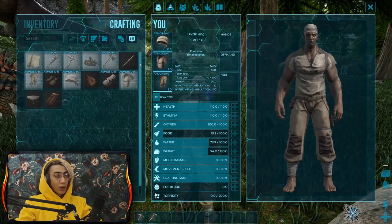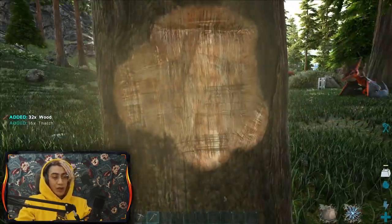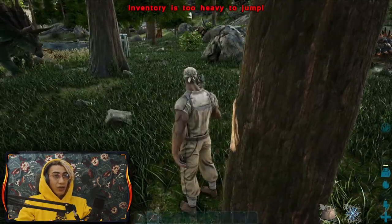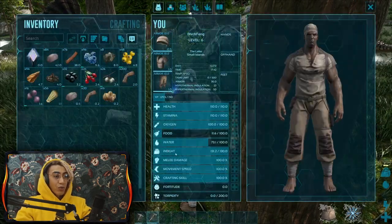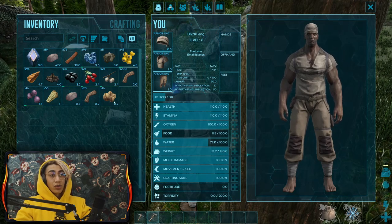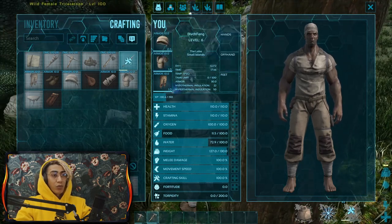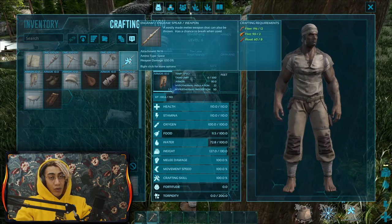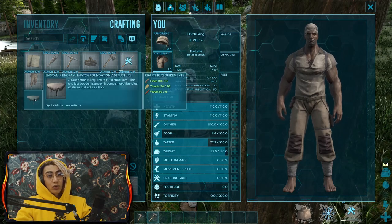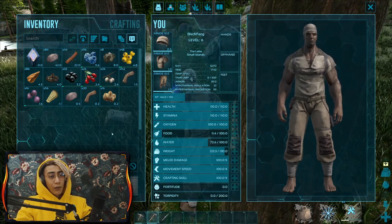For the spear we need a little bit more wood. I'm going to hit this tree with the hatchet. Pay attention to your weight - as you can see I can't move or jump because my inventory is too heavy. My weight is at 131.2 out of 130, which means I'm overweight and cannot move. I'm crafting a lot of spears, even a thatch foundation - the reason being that spears break very easily and randomly.